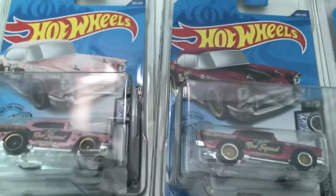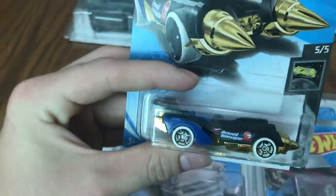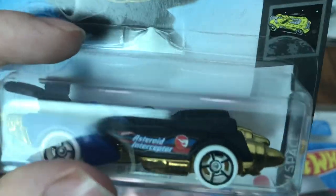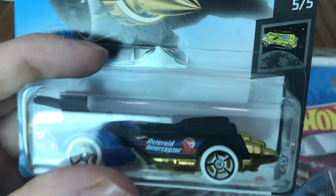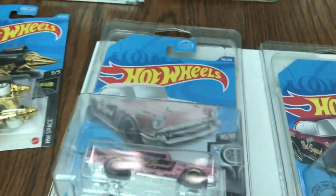As you can see with these two here, the difference is that this one does not have the rubber tires, nor the spectral paint job, and it is not a Treasure Hunt — it does not have the Treasure Hunt logo on the card. This one here is a Treasure Hunt, not a Super, and not a regular mainline. You can tell by the little circle with the flame inside on the side of the card. Also, on the back of the card is another way to tell. A regular card will not have that anywhere.